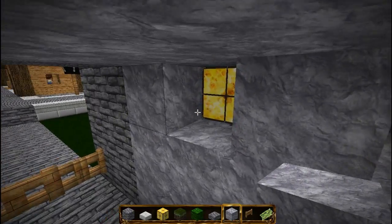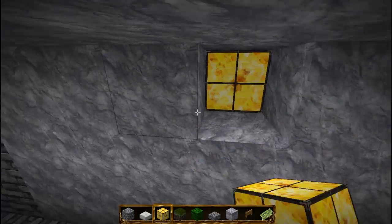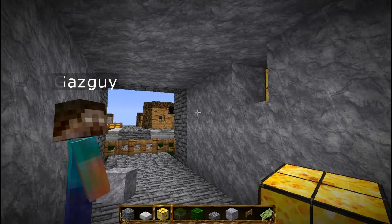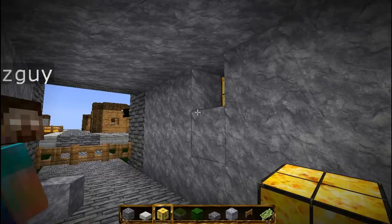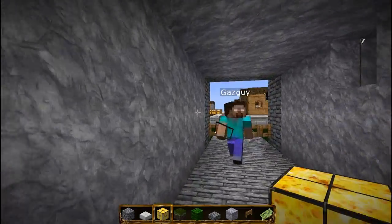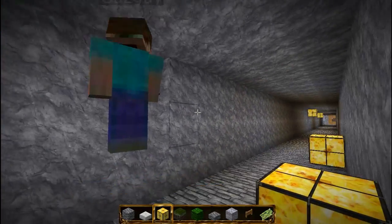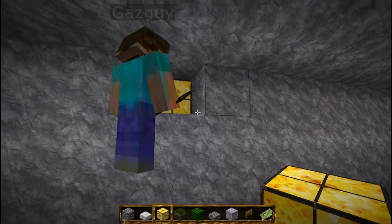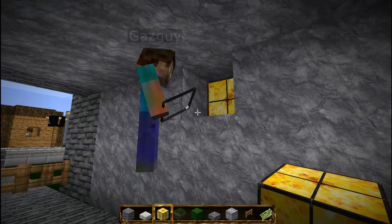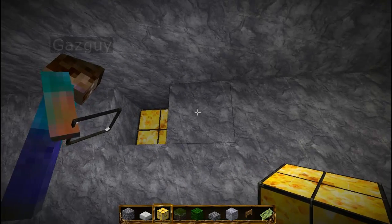I would use a glass block in these tunnels — so glowstone with glass? Like that. I thought glass panes would be a bit quicker, but I don't really like how that looks in the air. It might be different on your texture pack anyway. Glass block — and then it looks more solid with the rock walls and everything.